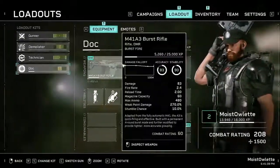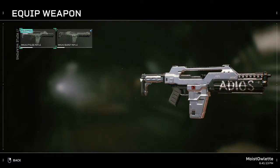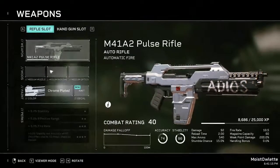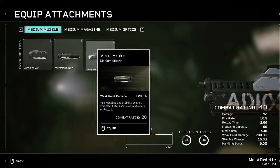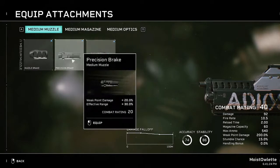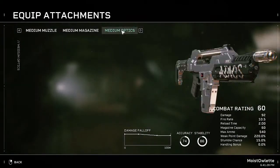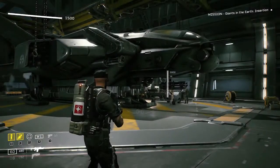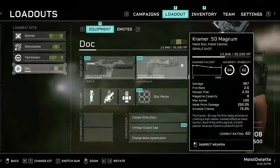We're gonna be using the loadout first - holster rifle. Did I gain anything? Weak point damage - I think this one's better. Like stability, no mag, no ops. I gotta do it again. I may need to restart again because I...